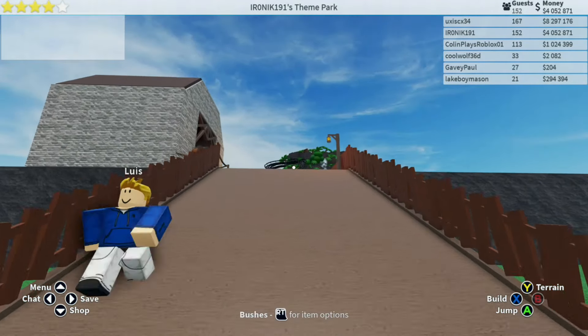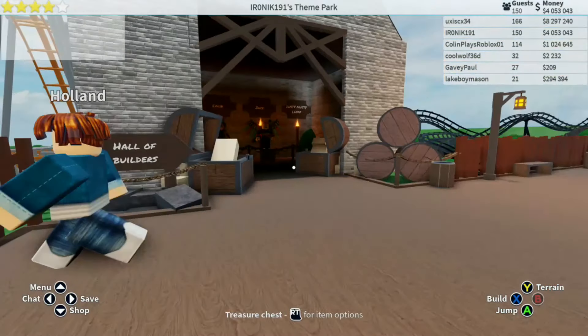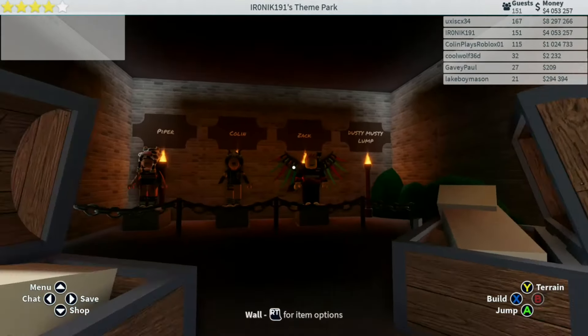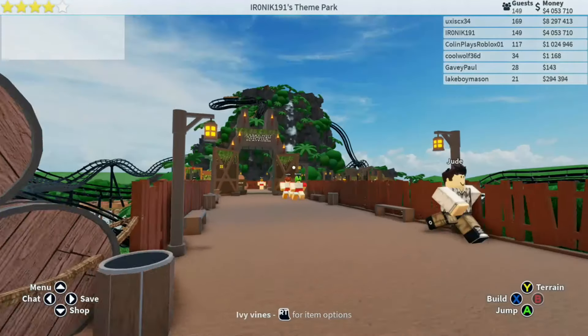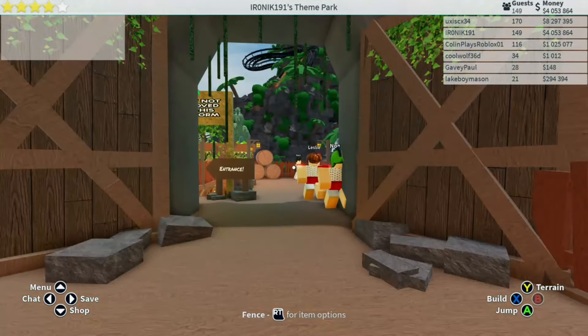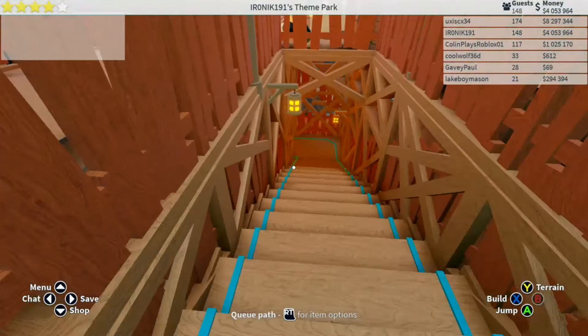That mountain up the back there looks pretty sick — that looks pretty cool. I do want to get onto that. I don't want to get on that coaster just yet. What do we have here — Hall of Builders. Let's head in here and we have Pippa, Colin, Zach, and Dusty Musty Lamp — shout out to these guys, they must have helped build this coaster that we are heading into.